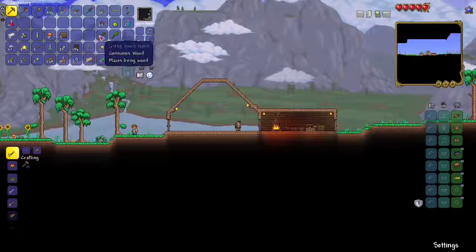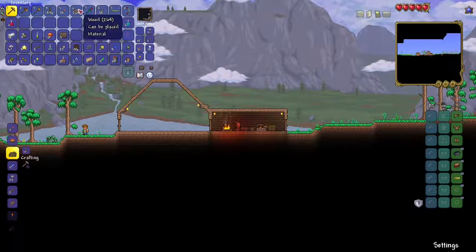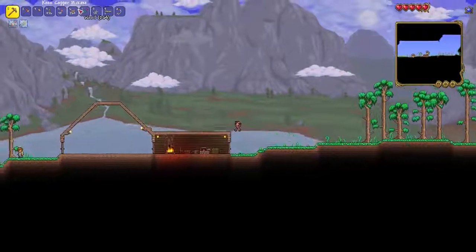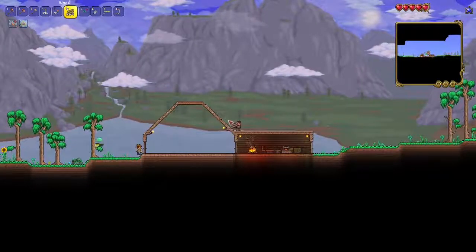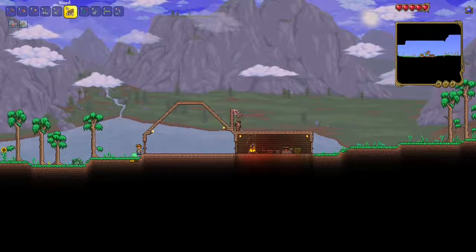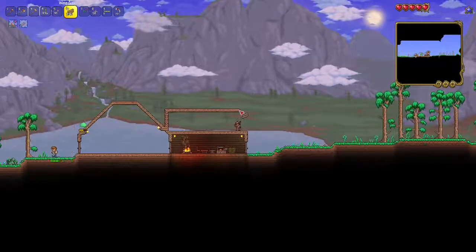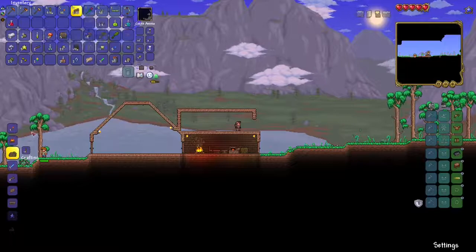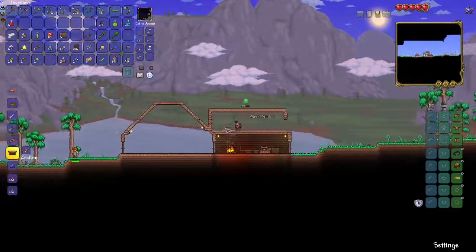Now, in the last episode we got up to a good amount of stuff, but today I wanna zoom through this. What we're gonna do is, first, we're gonna get the merchant in the house — we need to do that. Then, after we get the merchant, I wanna use the gravitation potion we got in the last episode to try and find floating islands.